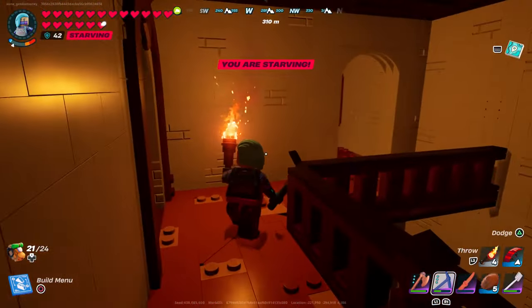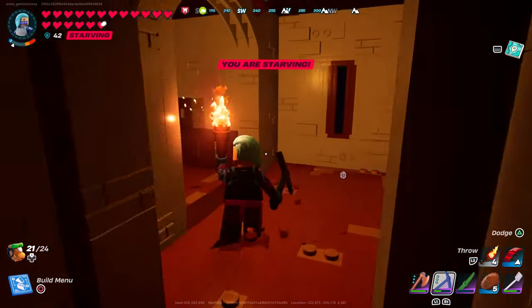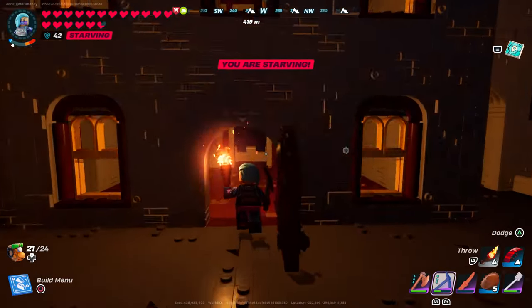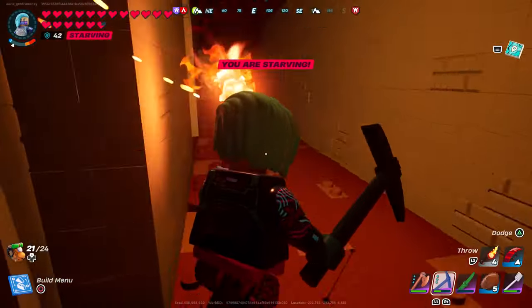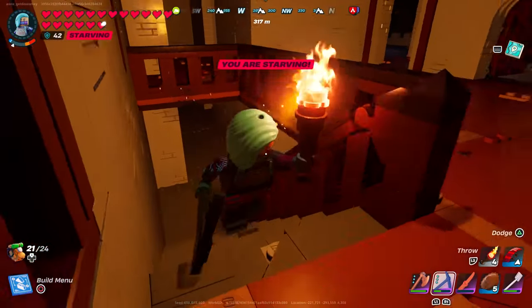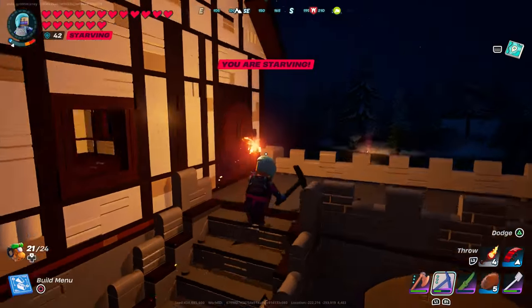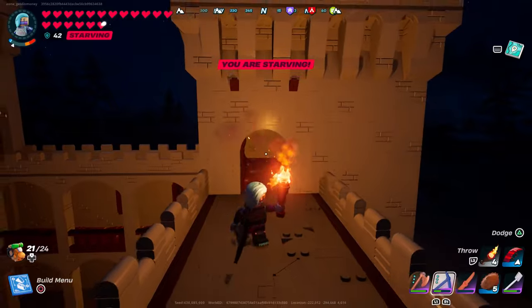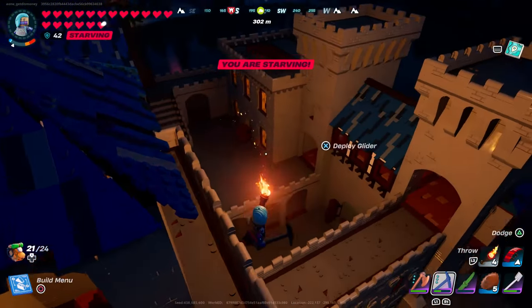On the second floor we have a main area, a small room leading to a hallway, a room with a balcony overlooking the front door, and stairs going up to the third floor. On the third floor there's a nice room, a hallway leading to another room, and you can get to the top of the tower from there. There are stairs in another room that go up even higher.